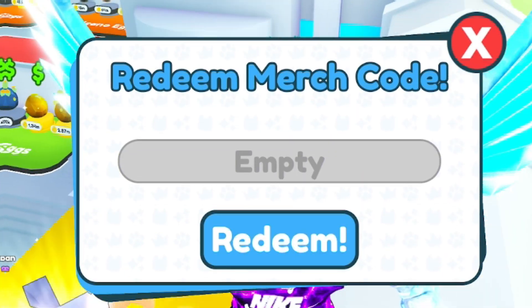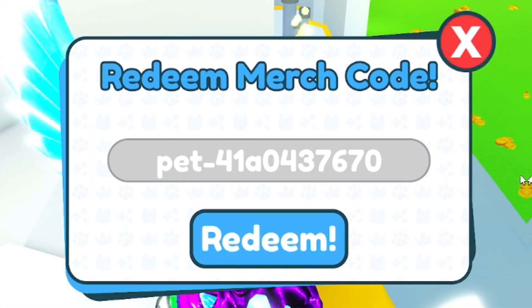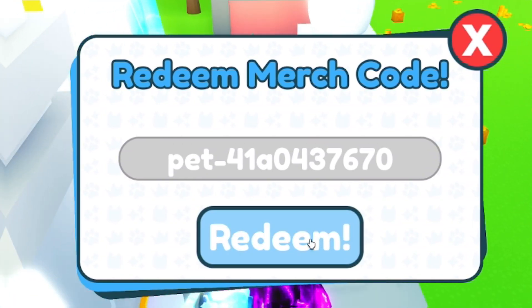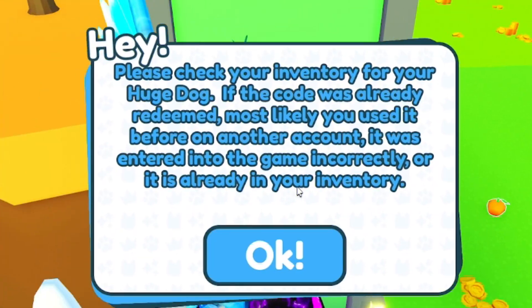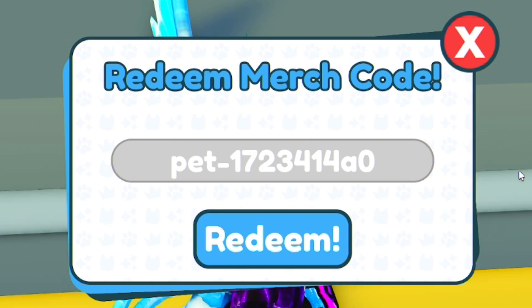Once you've entered that code, go ahead and redeem this one: pet-1480437670. Then once you've entered that, go ahead and redeem this next one — as you can see on screen.